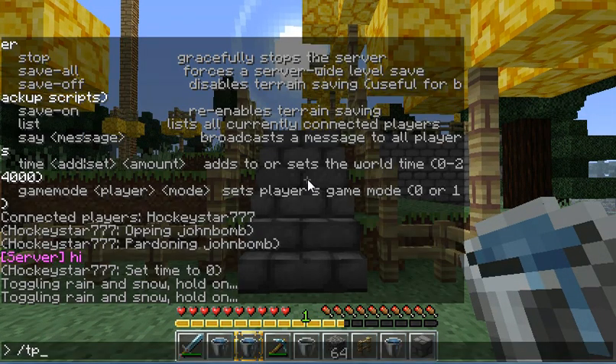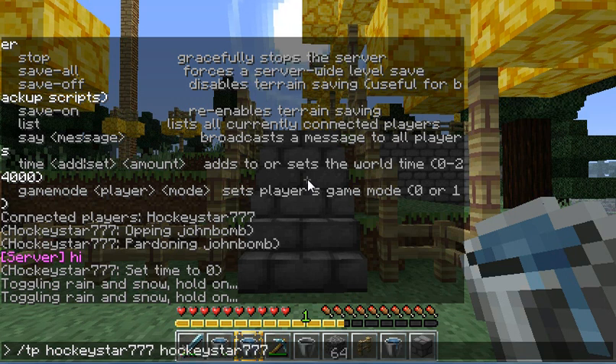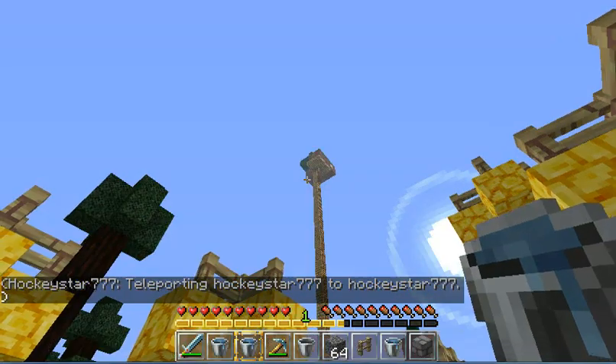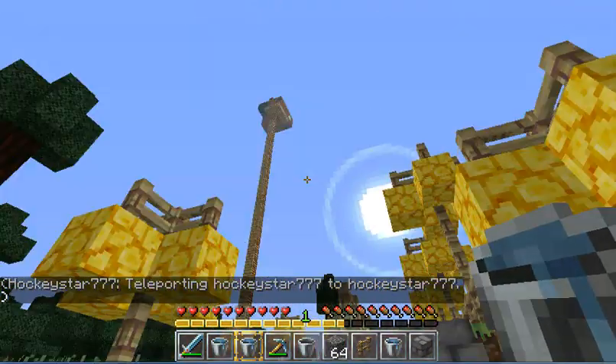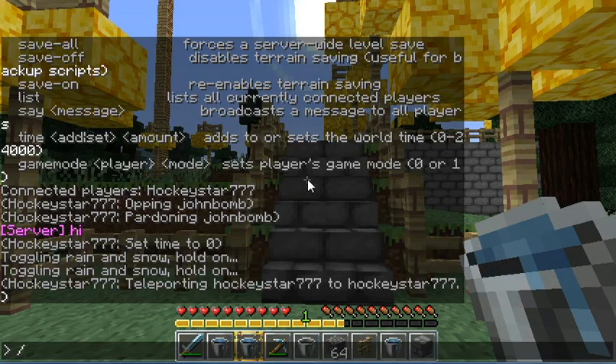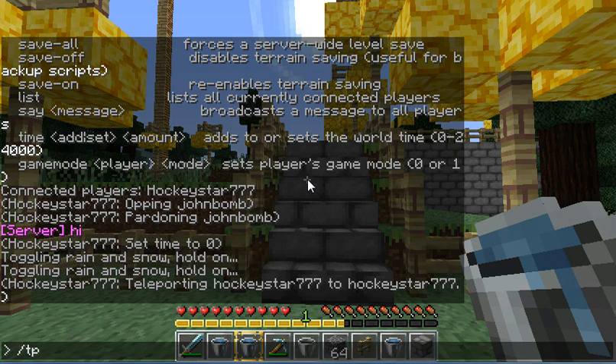Then /tp followed by the player name and then who you want to teleport them to. So if I wanted to teleport someone — there's nobody else on the server so I'll just teleport myself to myself. If I was on skyblock and John Bomb couldn't get up the ladder, I'd type /tp JohnBomb hockeystar777 and it would teleport him up there.